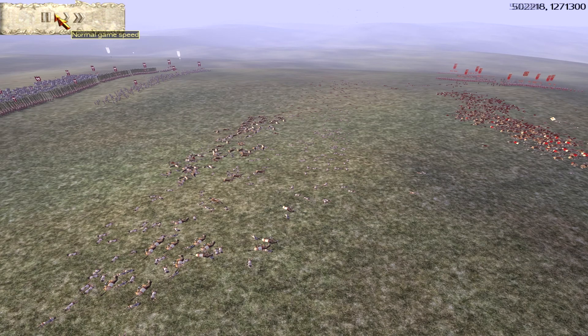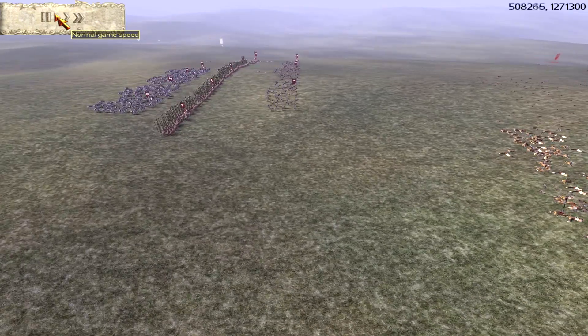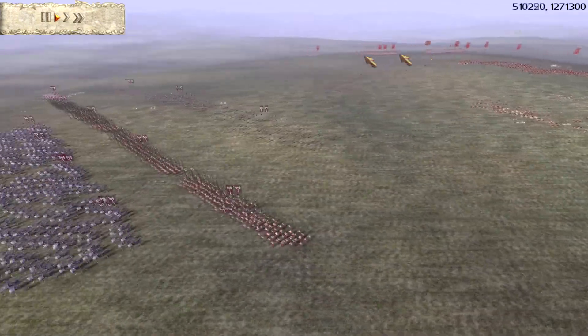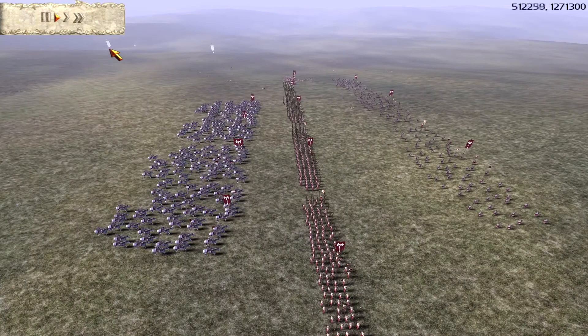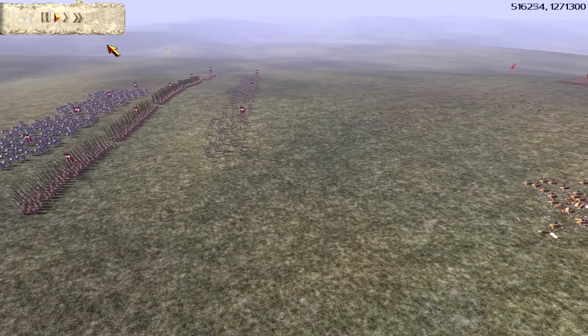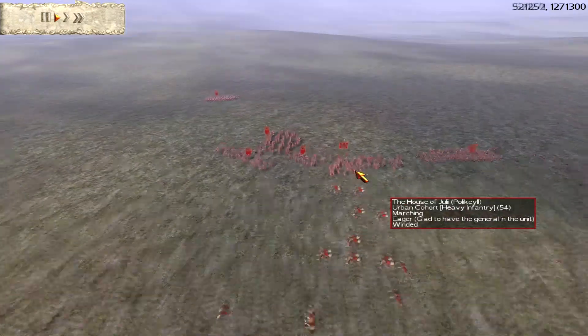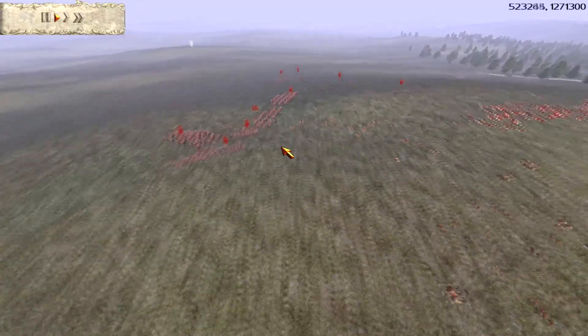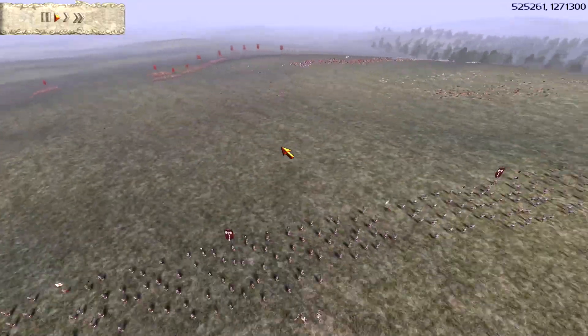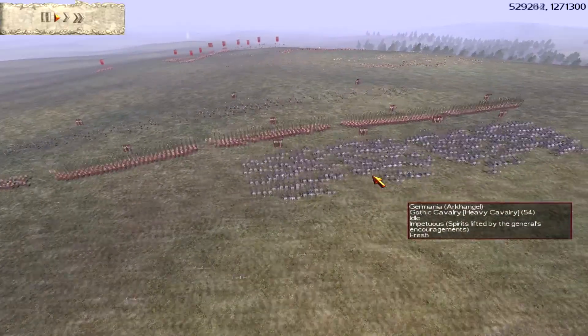Hello guys, Archangel here bringing you Rome Total War Online Battle number 11. This was meant to be a 4-player free-for-all but it's a 3-player free-for-all because one player who decided to play as Greece went 'forget this, I ain't playing against Romans' and got all of his units killed by charging them out of Phalanx — all his Greek cavalry straight into the Romans. Yeah, what a douche.